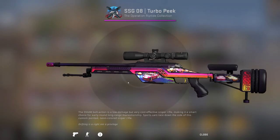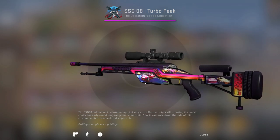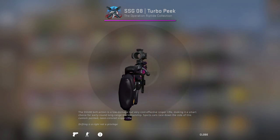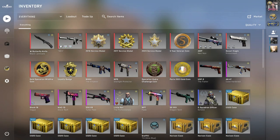I've also got the SSG Turbo Peak. The artwork is pretty rough but honestly it's not bad — it's a decent SSG skin. I don't really play the Scout, but it's okay. This is pretty much my range of skins; I don't really step outside of this.